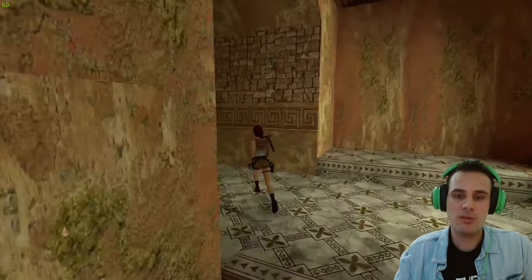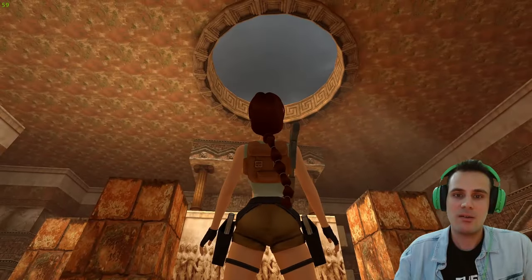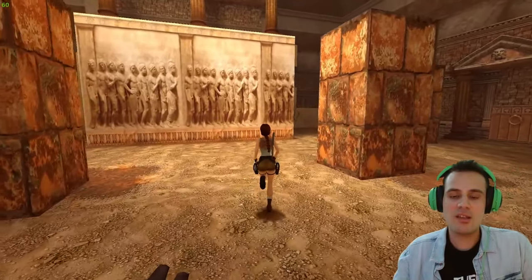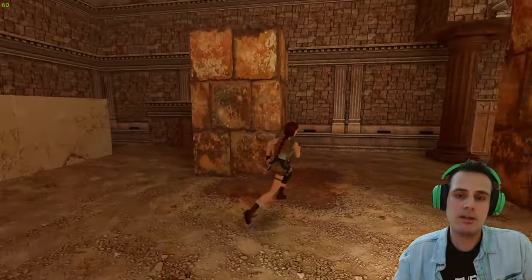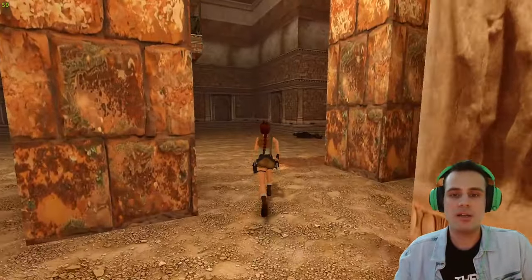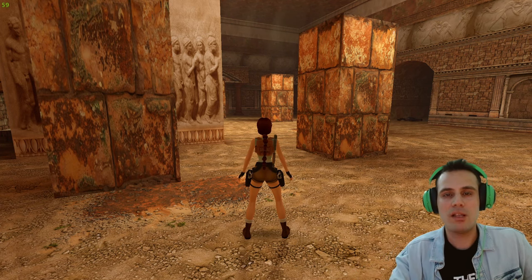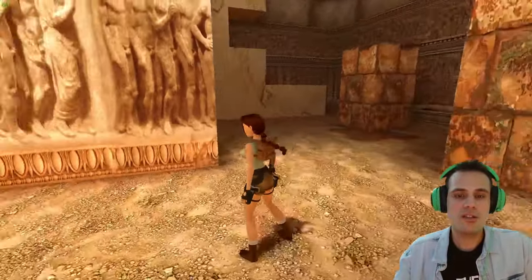This area is normally exclusive to the Epic Games version because of the skybox. But when you look at it now, it's a normal skybox — just a hole in the sky, a ceiling. They made it look like the other versions. Story-wise it makes sense for the location, though there have been debates about whether it makes sense given the FMV scene — the monastery, beneath it the colosseum, then Palace Midas and the Tomb of Tihokan system.